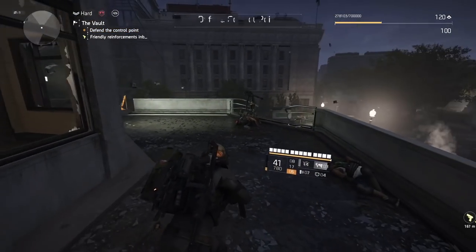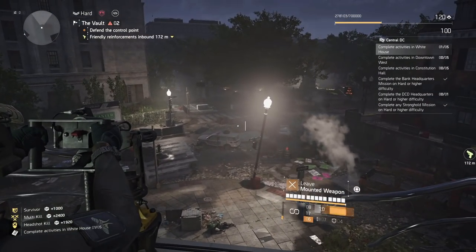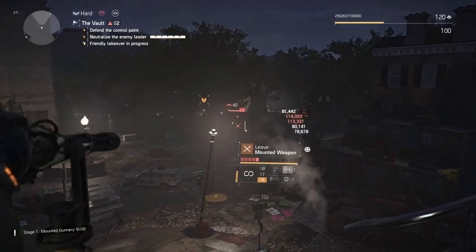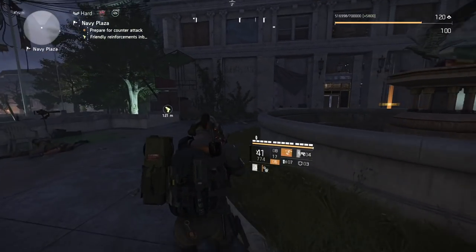Once you finish clearing it will say defend control point. Go to the very top and get on the turret. Enemies will come from in front of you, and that's an easy way to get some of these kills pretty quick.